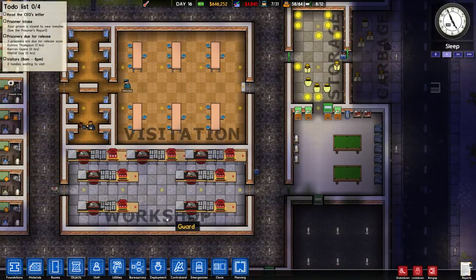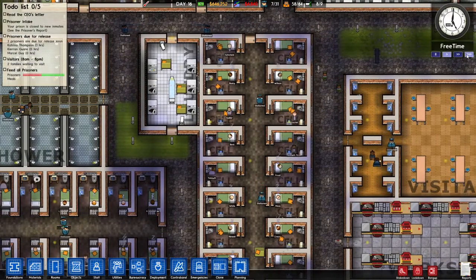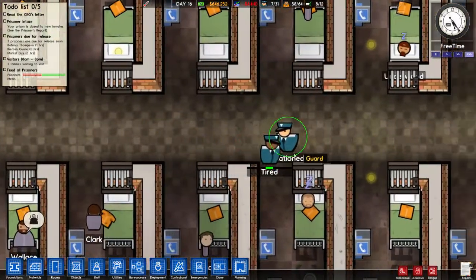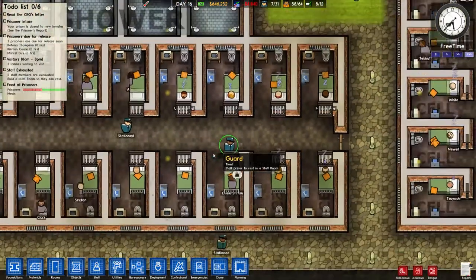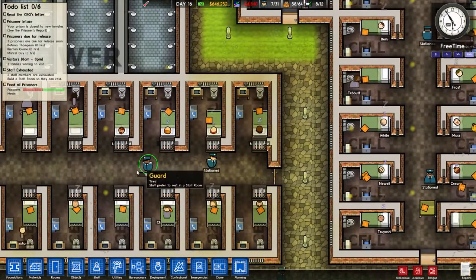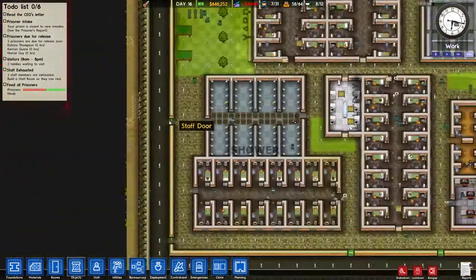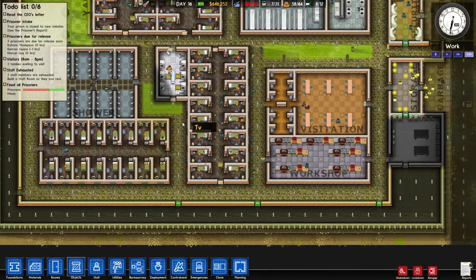I think it's mainly for the guards - the guards will now get tired on shift. Let's see how long it takes. I don't know if different ones get tired at different rates - you've got a little bar underneath them. He's tired. There's the staff room. Some get more tired than others. I'm assuming that green bar will get wider and wider, so I'm assuming it's that way - I would have thought it would be the other way round, but wait and see.